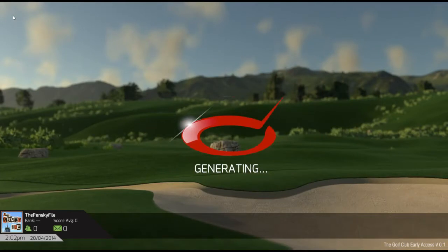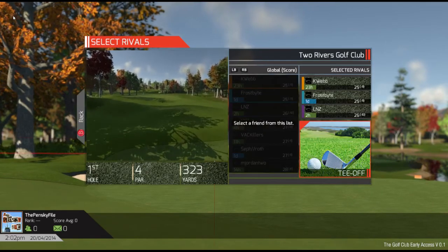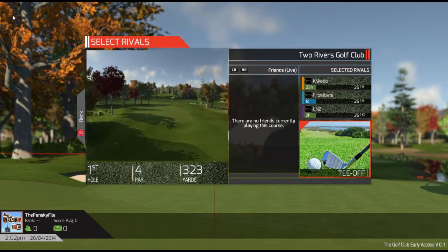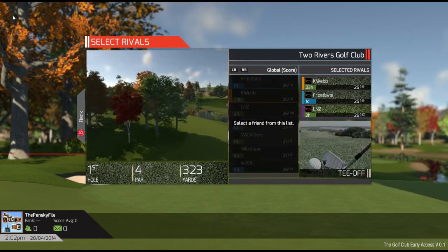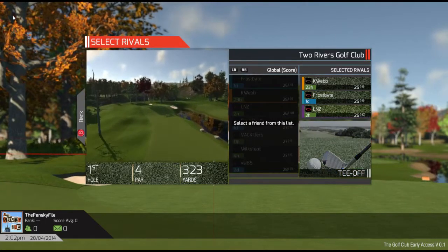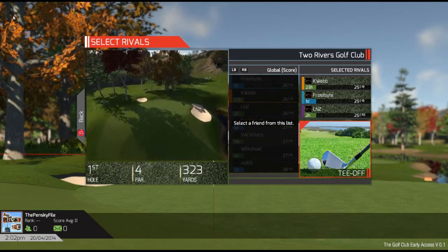So I'm just going to advance through, generate this course. There's no tutorial or anything. Switch to the scores — no recent scores, no friends. I don't have any friends who play this game, obviously. Global score. Selected rivals. Can I change that? I can. I don't really care, though. I don't know if those are real people or not.